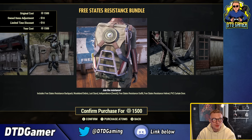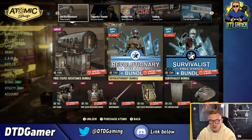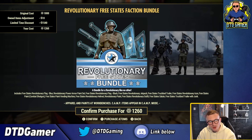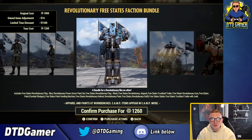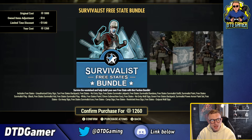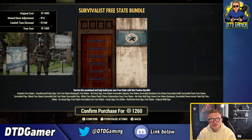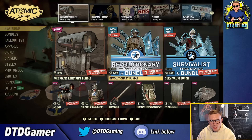This might be a buy for me. There's also the Revolutionary Bundle here with a huge amount of items - it's an old one so feel free to pause and read through. The Survivalist Bundle is exactly the same situation with loads of items, also an old one up for sale, including skins, outfits, and some signs.